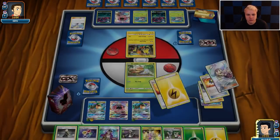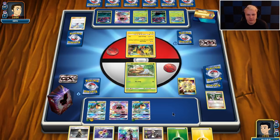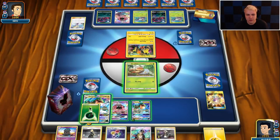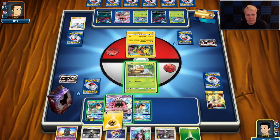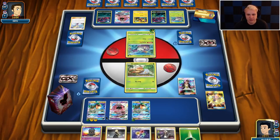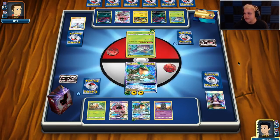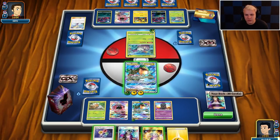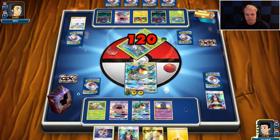We're going to get that Marshadow. We have one Lightning in here. We go Guzma up this and then play the Marshadow. His hand size is four, which gives me something to do — not great off that, but we have Lele so we can Lele for a draw supporter next turn.